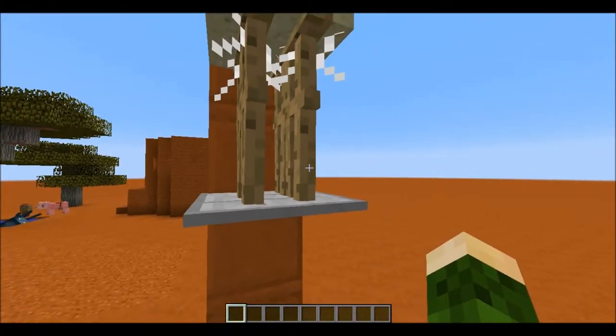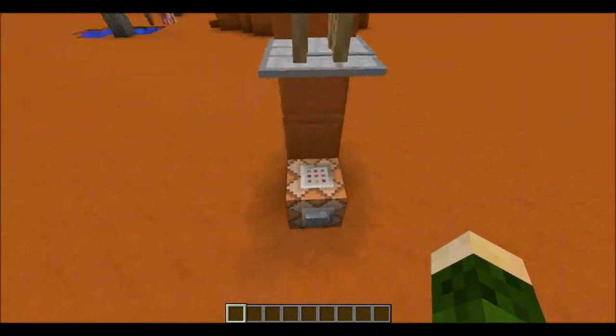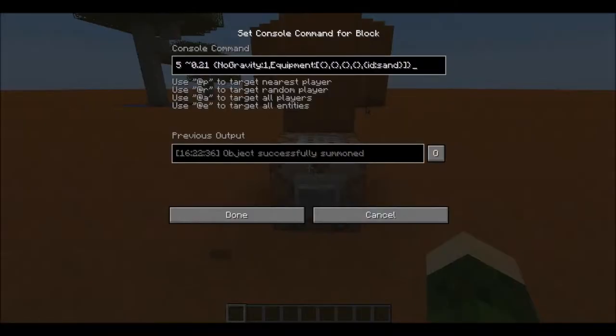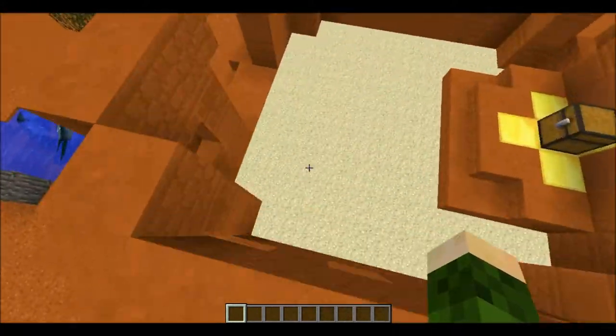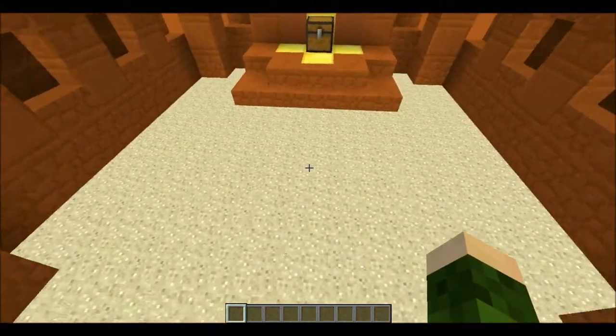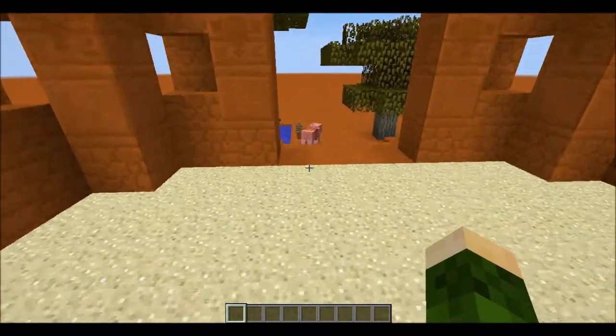Basically this is what's going on: there are four armor stands all sort of mashed into this block wearing sand on their heads. The way I accomplished that is I put four commands into this block right here, each with very precise positioning. I did that to one block, and then I copied that using MCEdit all over the ground. There's nothing in this chest — it's just a dummy chest.